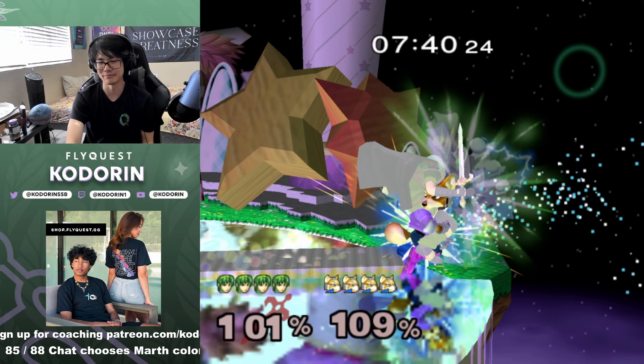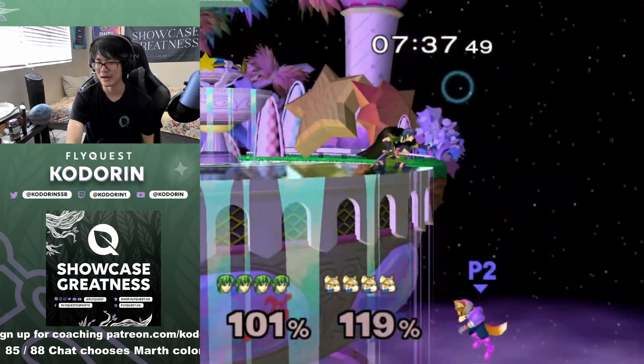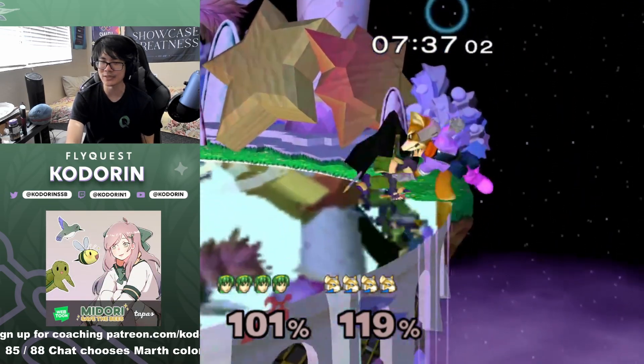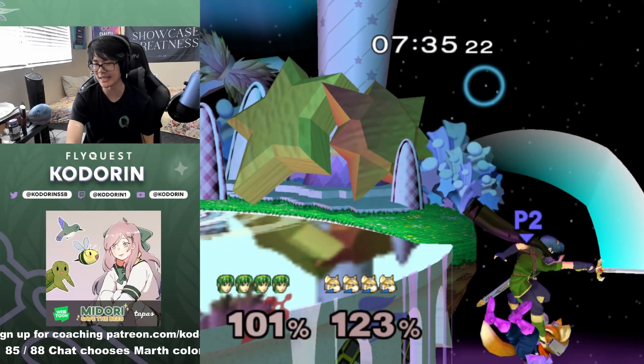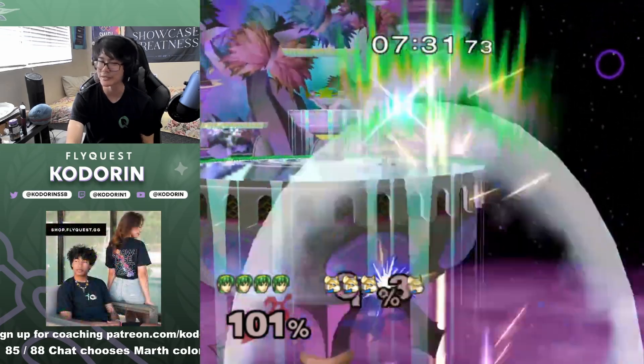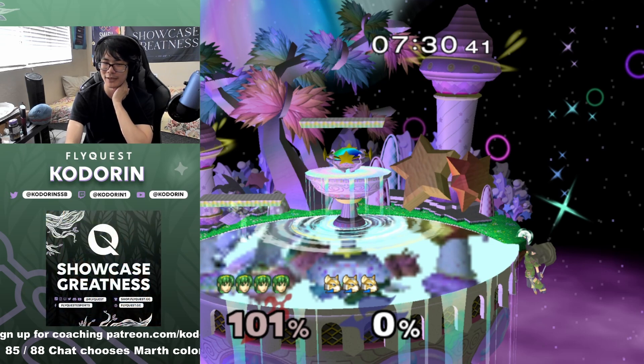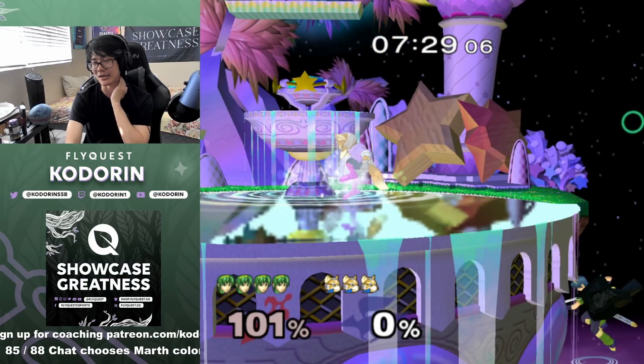On that full hop bear he didn't shield and I got a fair reversal. He tried to go for a drill into down tilt — that's not really the case. I reacted a little bit too late but when they DI in you can generally go for things like runoff fair. He didn't know he could wall tech and save his stock. I got like 85 percent of my flow charts down, but if I knew all of it I would have just zeroed him out and not needed to take 100 damage for it.